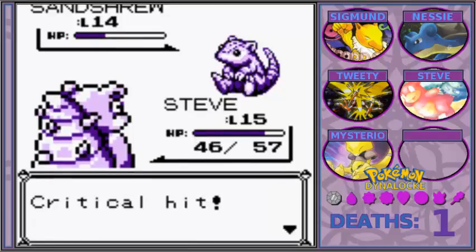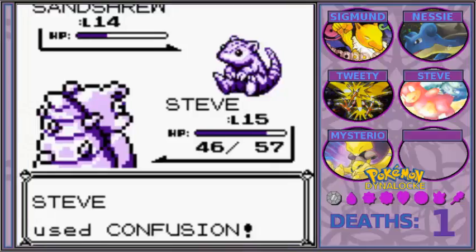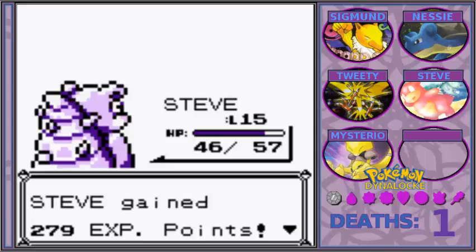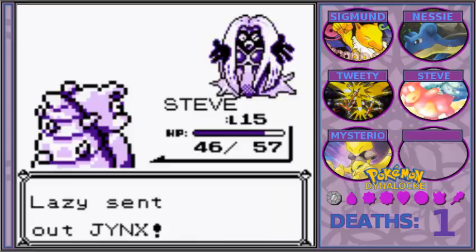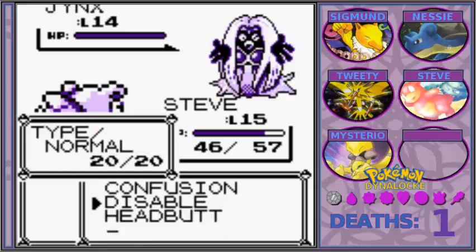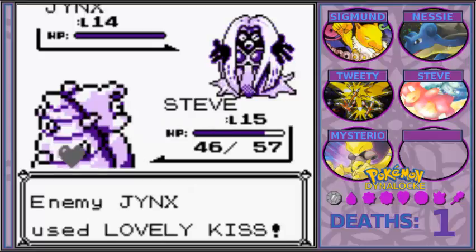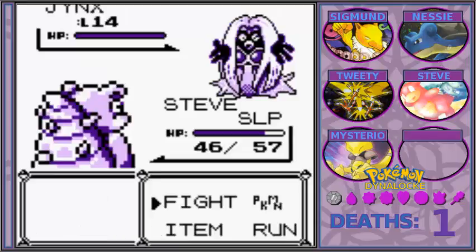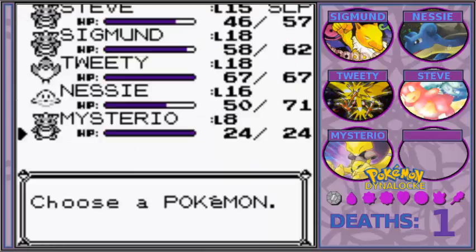Luckily I have insane special and regular defense. Shoutouts to my computer dropping to 12 frames per second — hold on, okay that should be fine. I'm going to stay in because I think all you're going to really be able to do is Lovely Kiss me. I'm going to Disable in case you don't. I kind of like having the background have a palette and then all the sprites in black and white. Kind of feels cool to me — let me know what you think in the comments.